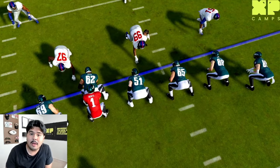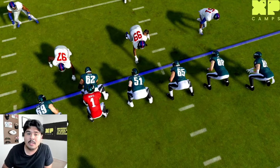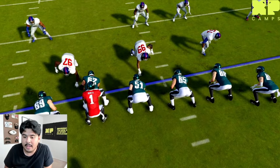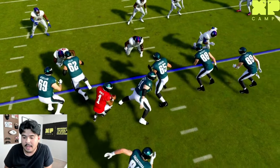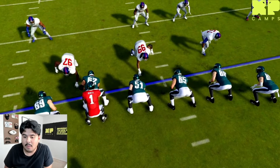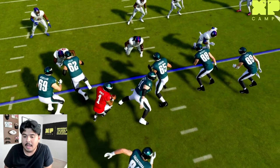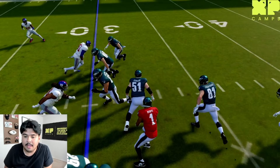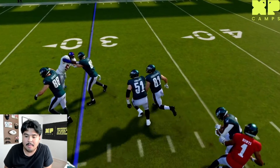The first step you're going to want to do is step backwards with the foot in the direction you're going. Since we're going to the right, his right foot is going to be the one that moves back first. You're going to drop that right foot back and point it towards the sideline, then move laterally behind the line of scrimmage.